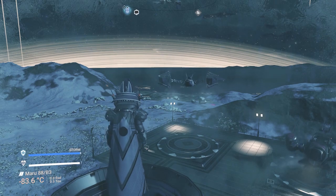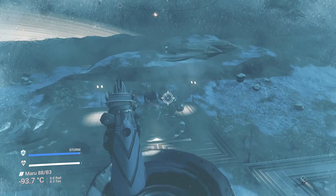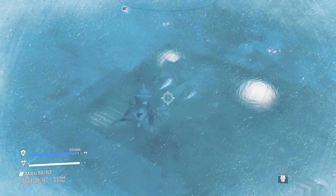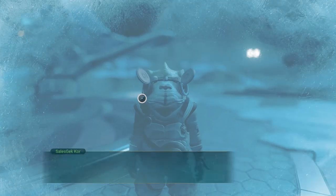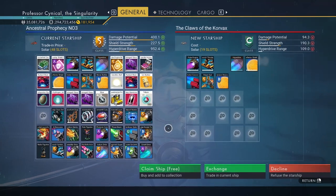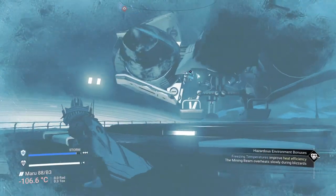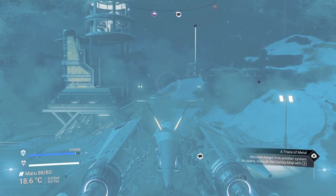The ship has just landed and we're going to go ahead and claim it for our own. There's a wintry storm coming in so we need to make this quick. When the NPC comes out of the ship — it'll be a small little Gek — speak to the Gek, make an offer for the ship, negotiate the price, and you'll be able to claim the ship for free.